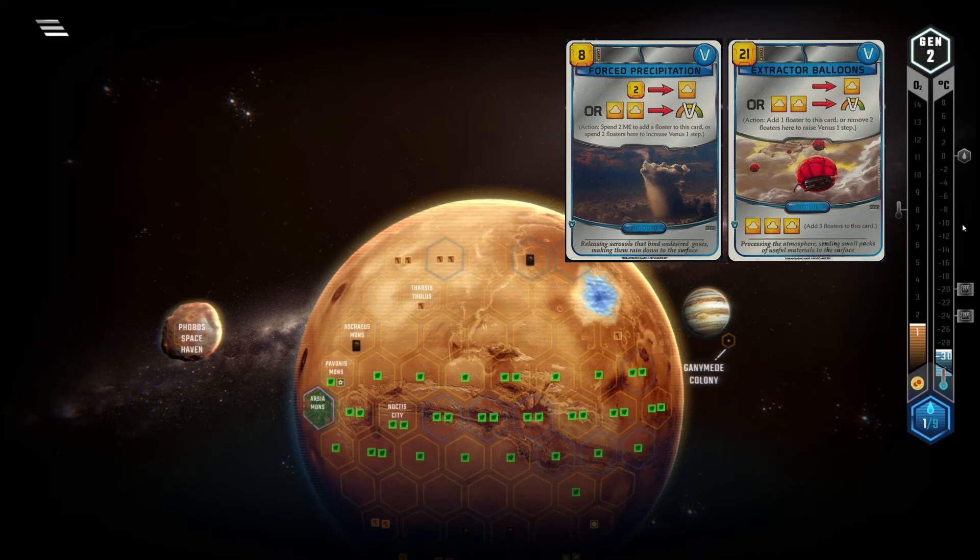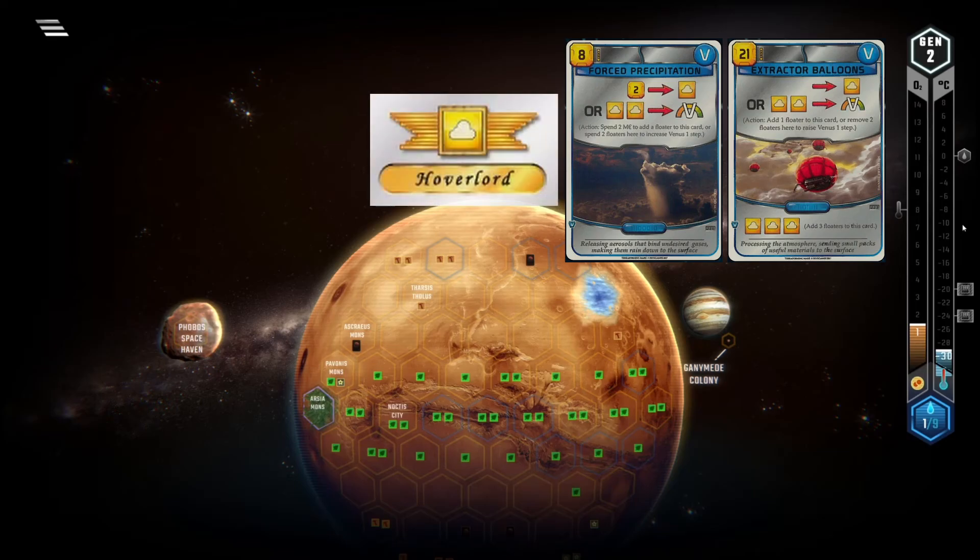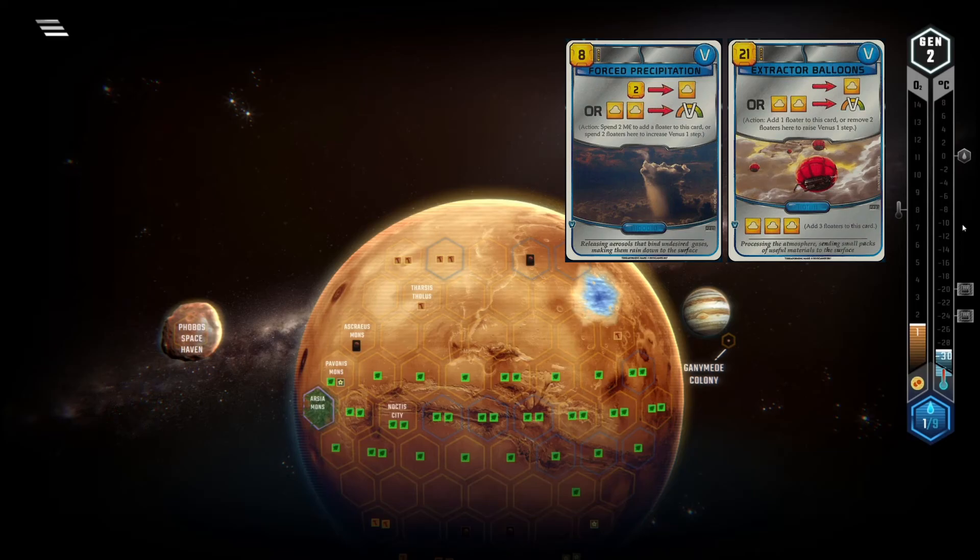Force Precipitation on the other hand is cheap to play, but you pay 4 MC for every Venus bump. That's insane. I hate these cards and the only redeeming quality is that they're okay for Hoverlord, especially Extractor Balloons. But that's not enough to play this garbage card.